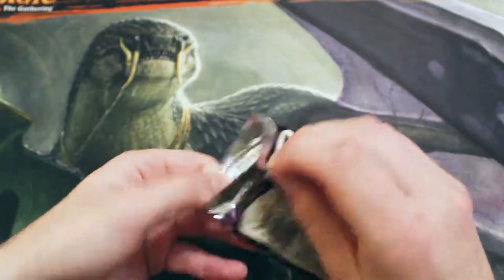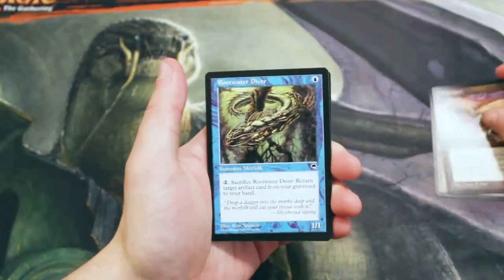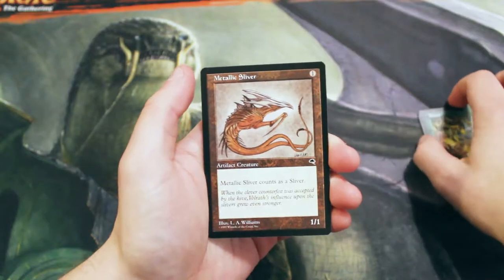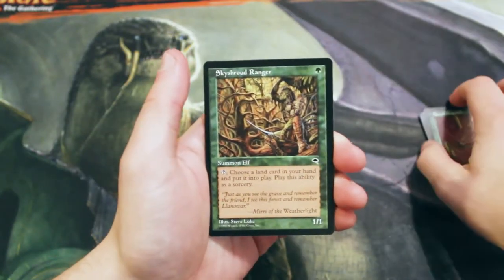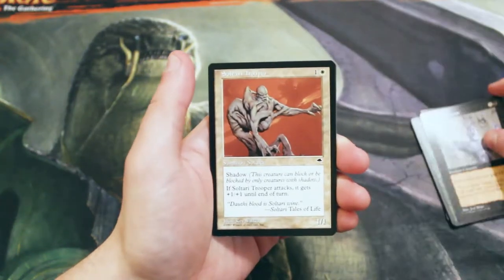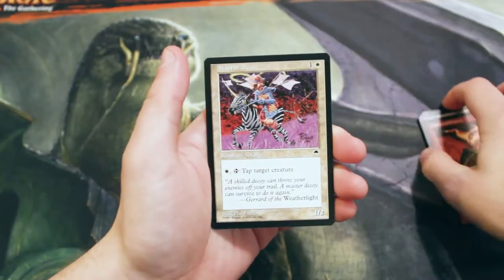I do not know the pack order for this, so if I miss the rare offhand that is why. Let's start off: Vec Townships, a Thallid, a Rootwater Diver, Elurin, Metallic Sliver, Diabolic Edict — fantastic card — Bayou Dragonfly, Skyshroud Ranger, Endless Scream, Soltari Trooper, Crown of Flames, Master Decoy.